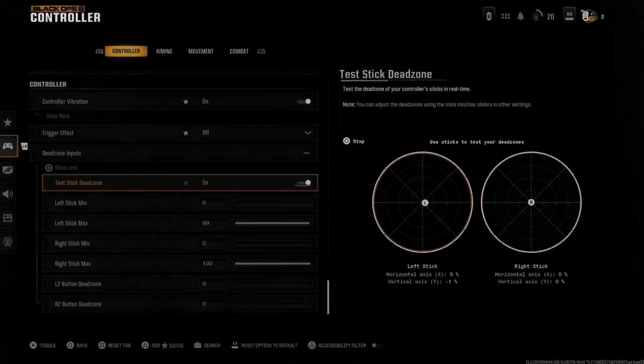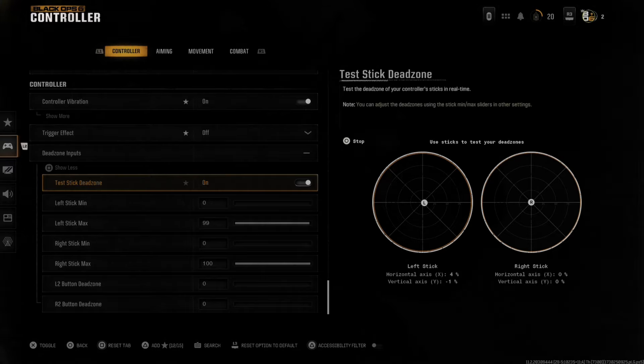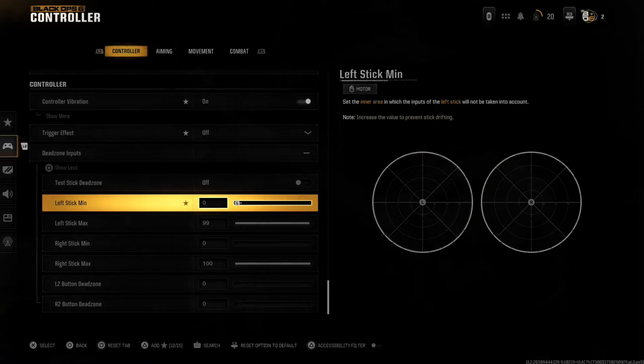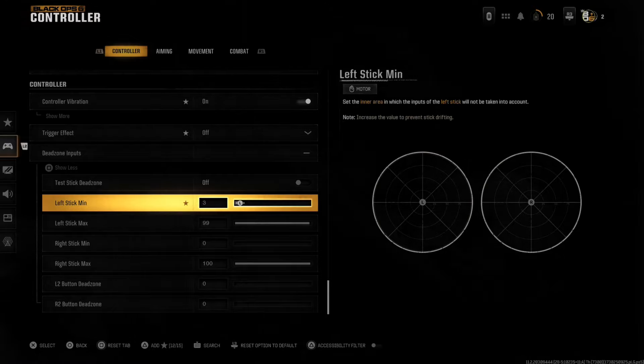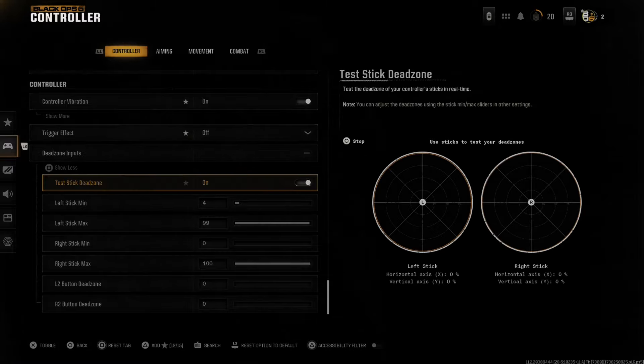If you do have just a little bit of stick drift — say maybe 3%, I have it stuck at 4% right now — turn this off and then go to the left stick and bump this up to 4%.